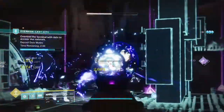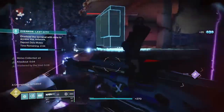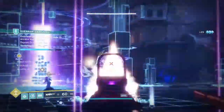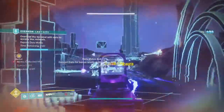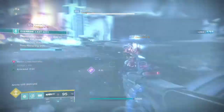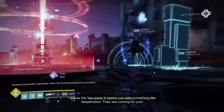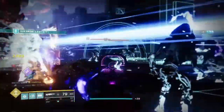To make this weapon feel good, you want barrels and magazine perks that enhance stability, as this gun kicks like a truck — though it's manageable. Once you get enough stability, it will feel a lot like a 720 RPM auto rifle in the body of a 900 RPM machine gun. Rapid fire frame machine guns are generally poor in PvP as they require many precise hits to take out a player, so I wholeheartedly recommend not using this in PvP, though that choice is ultimately yours.